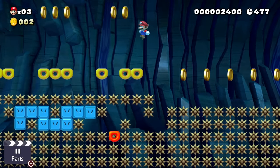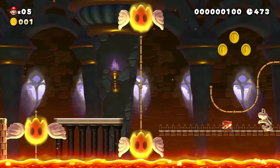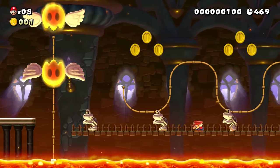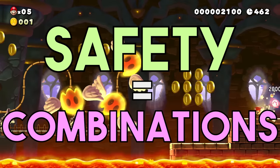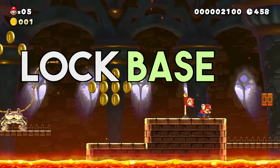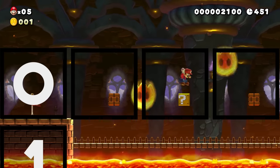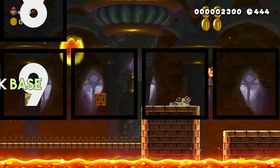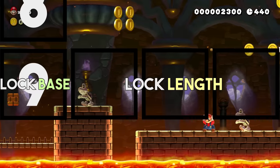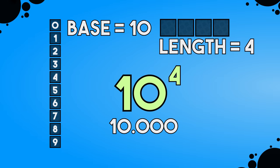Before we hop into Mario Maker and try to theorycraft a perfect lock, we first have to talk about how combination locks function. The easiest way to think of the safety of a combination lock is to assume that each lock has a certain numerical safety — that's how many different combinations it has. This number is defined by two things: the base of the lock and its length. A standard bicycle lock, for example, often contains a set of four numbers between zero and nine, so each spot is one out of ten different numbers — that's the base. The length is four, giving us ten to the power of four, or ten thousand different inputs.